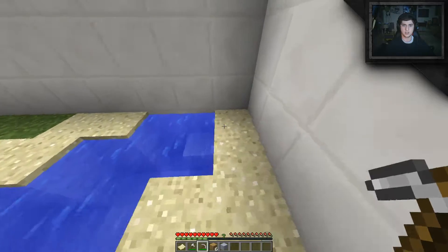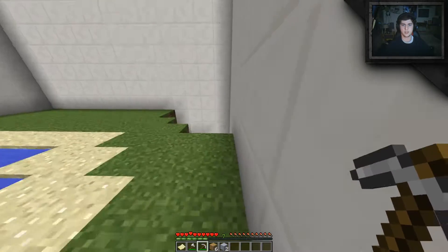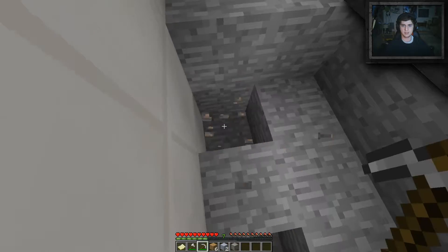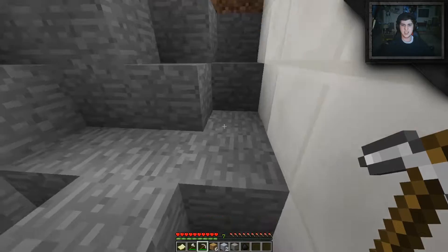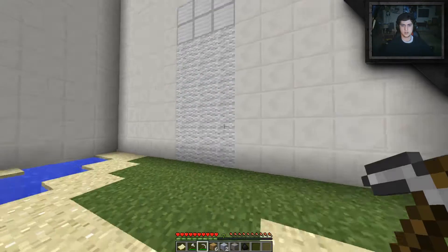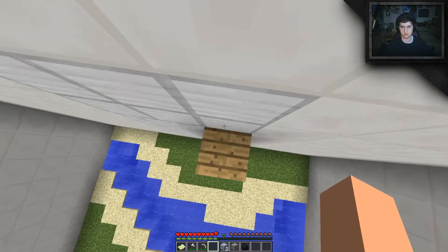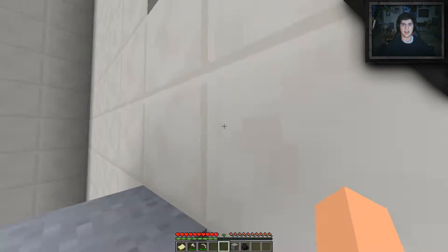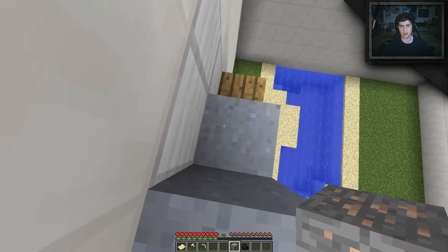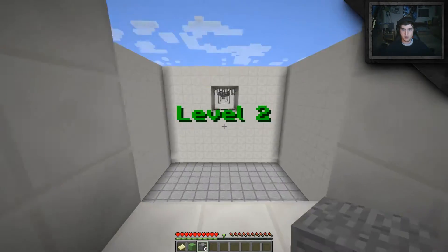It goes straight into my inventory, that's handy. What's over here? Oh that's something. I can mine those two things. We can place clay there — yeah, because that makes perfect sense. We can't place anything on the iron blocks apart from the clay. But we run out of wood anyway — oh that was easy! Okay so level 2, we're out of level 1. That's not too bad.